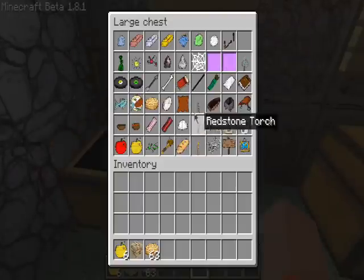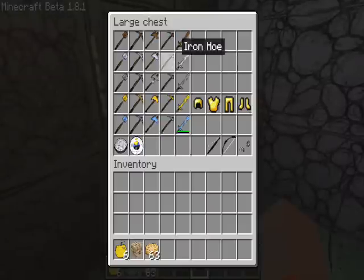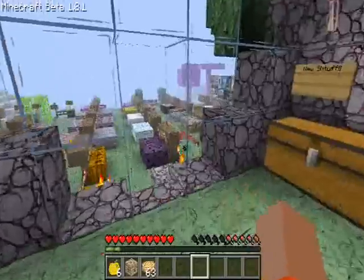Here are the items. Dyes. And the tools and armor. Really cool.